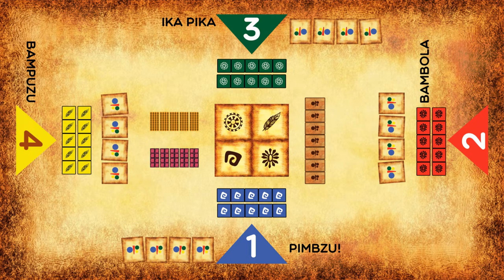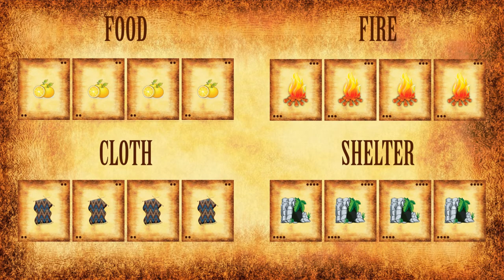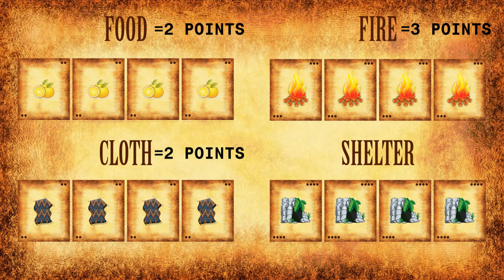The objective for each player is to match four cards. If you match four food cards, you get two points. If you match four fire cards, you get three points. If you match four cloth cards, you get two points. And if you match four shelter cards, you get four points — that's the highest.